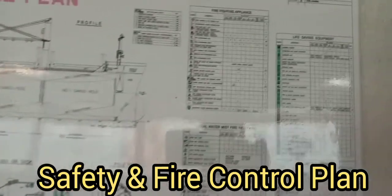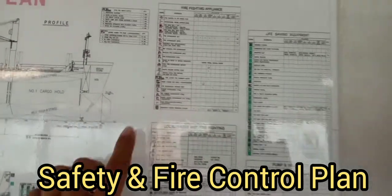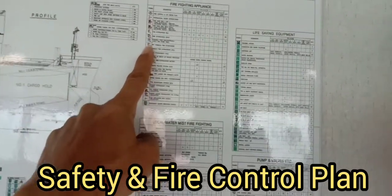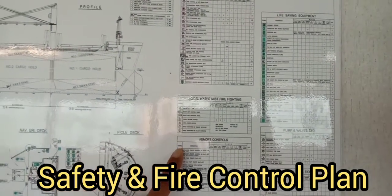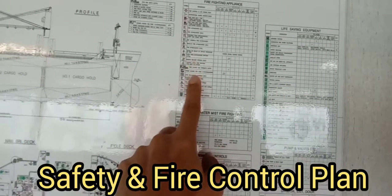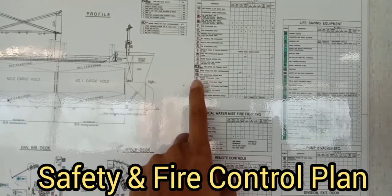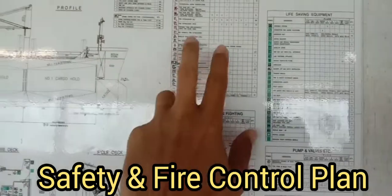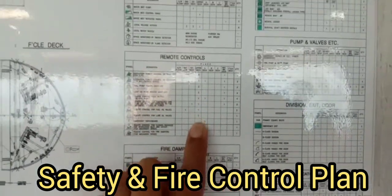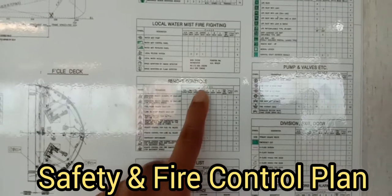Let's proceed to the plan. In this part, you can see all the symbols of the equipment and safety and firefighting equipment. In this column, this is the description of that equipment — symbols and description. And in this column, these are the places or locations where the equipment is located.